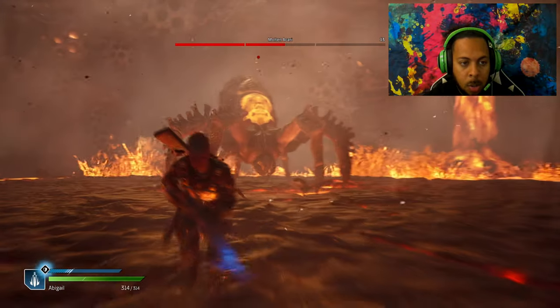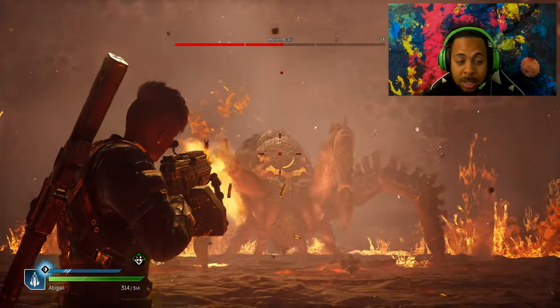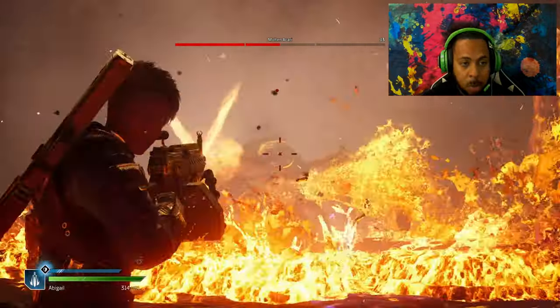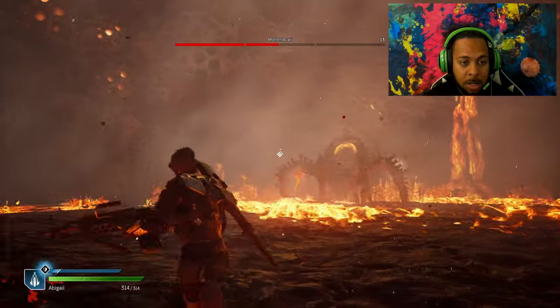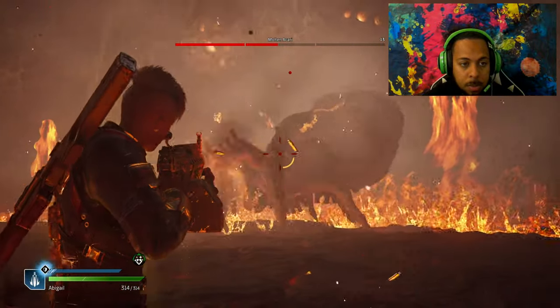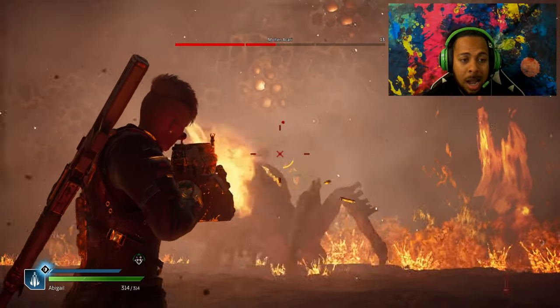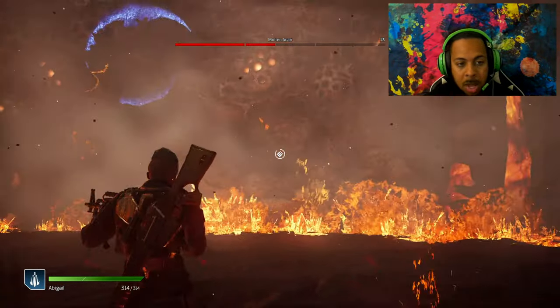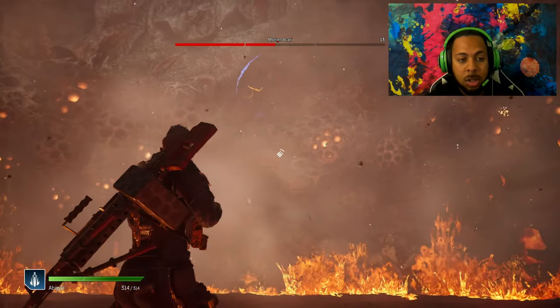One of the things you want to do is always keep moving. You can see a little blue sign indicating he's going to shoot out lava — when you see that, move. I like using the LMG because you get 100 rounds, and if you put anomaly rounds on it, that's a lot of rounds you're putting into him.